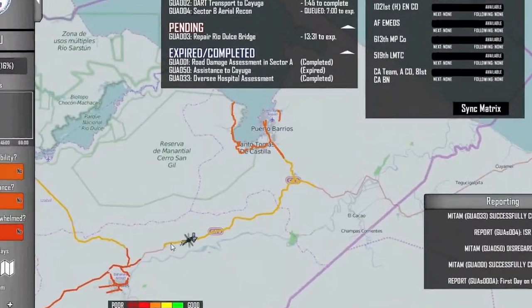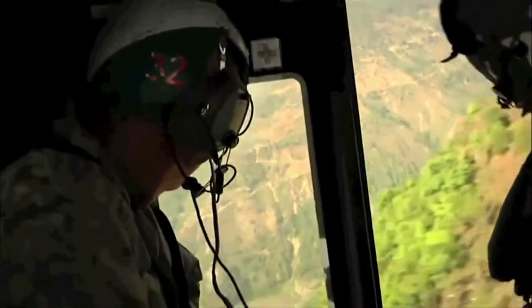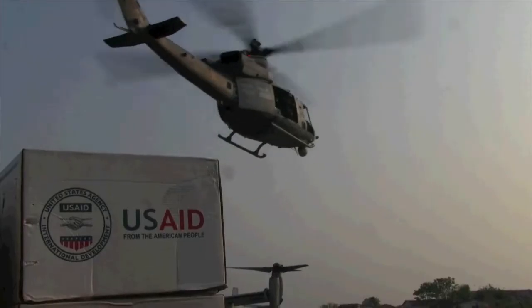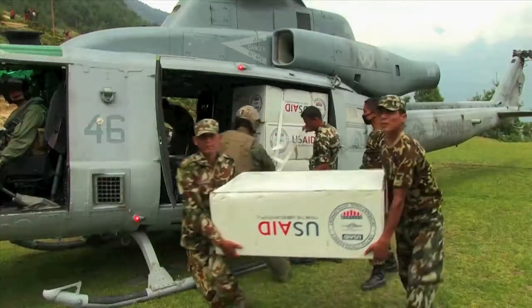Through a strategy game interface, trainees assume the role of a joint task force staff and are taught how to coordinate with various key organizations and stakeholders, principally USAID's Office of Foreign Disaster Assistance, or OFDA.